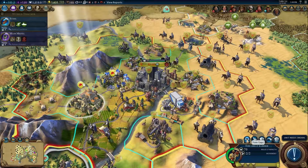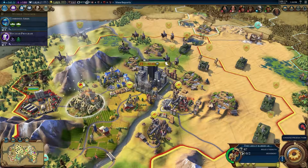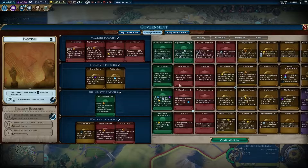Eventually you'll be able to form units into corps and even armies, which combine the strength of multiple units into a single unit while keeping its maintenance cost low. You can also use the Conscription and Levy En Masse policies to reduce unit maintenance costs.